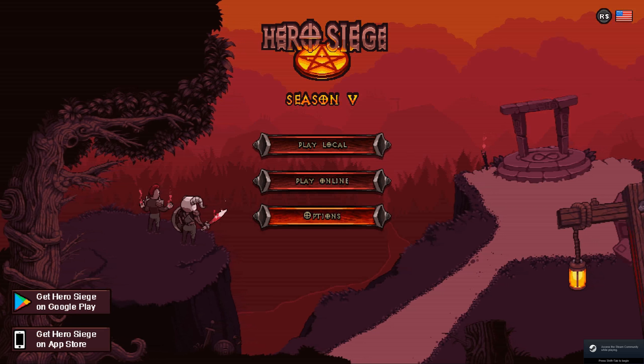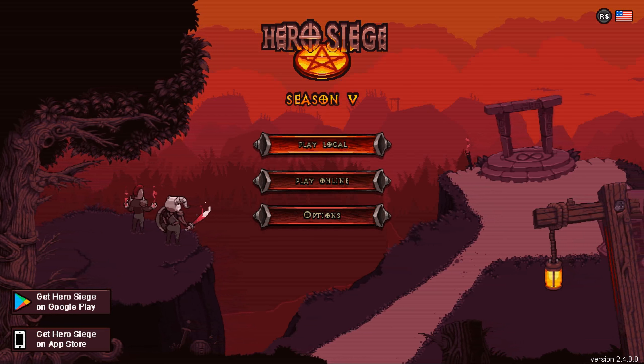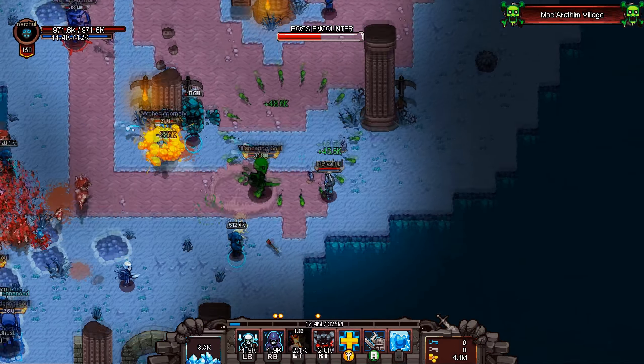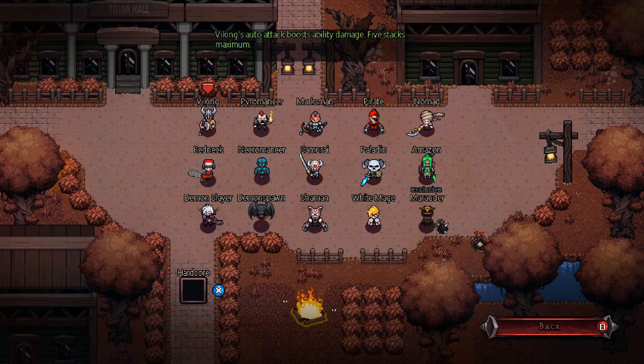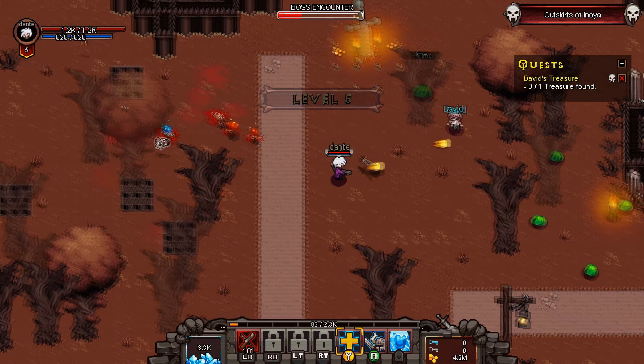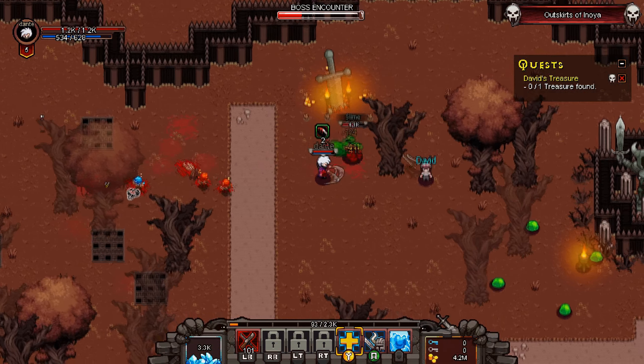Hero Siege is an ARPG similar in playstyle to the likes of the Diablo series. It's got fast-paced action from a top-down perspective, and there are many classes to choose from — 15 in total currently, as of the recording of this video. Each class has unique talents and abilities that they can use as they explore through the game's seven acts.